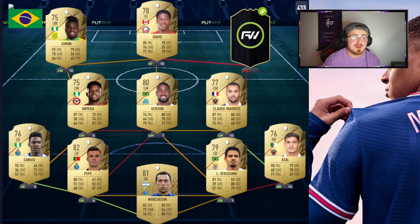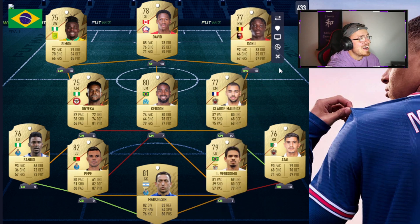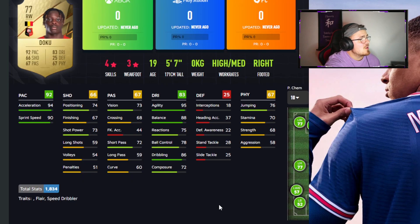To finish off this team, a man I am so hyped for — I was hoping he'd be a silver but it is what it is. It's Jeremy Doku, and they have niced his card so much. 92 pace, 93 dribbling, 66 shooting, 67 passing. Only 4-star skills and 3-star weak foot, but the acceleration, sprint speed, and agility is 95 with 88 balance. The shooting will let you down a lot — definitely a nice chem style to boost that up — but overall a super exciting card.